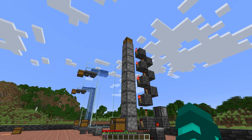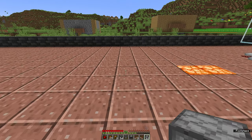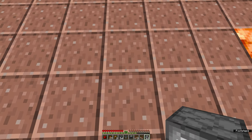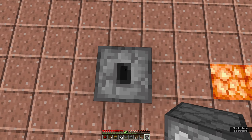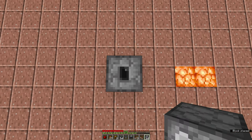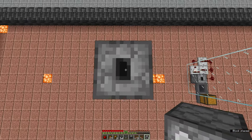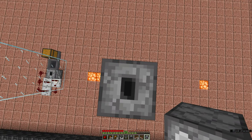Finally we have the dropper elevator. This one is different from the other two because there is no water involved at all — instead we're going to be passing the items upwards from dropper to dropper until we've reached the top. Once again we're going to start with the dropper facing skywards, only this time we're going to keep adding to it, jumping and shift-clicking to continue adding droppers as high as we want them to go.